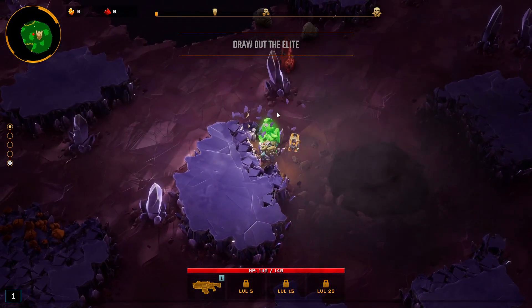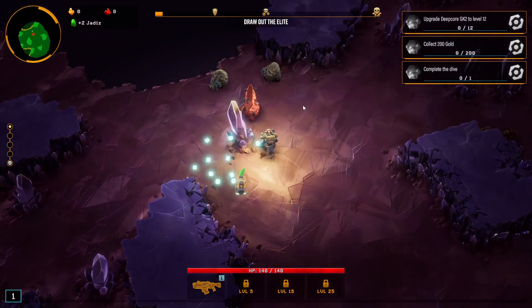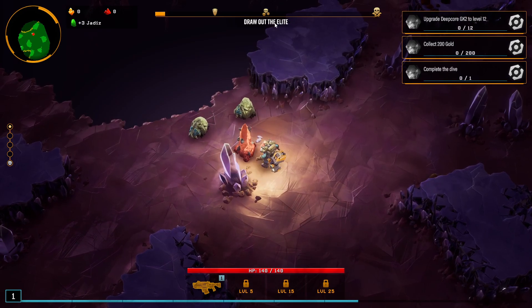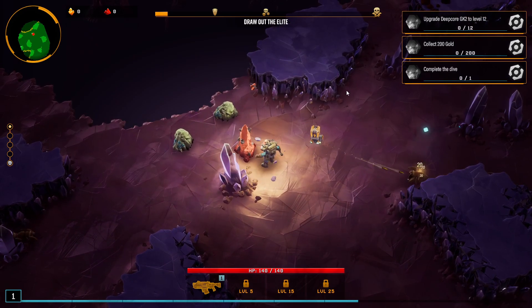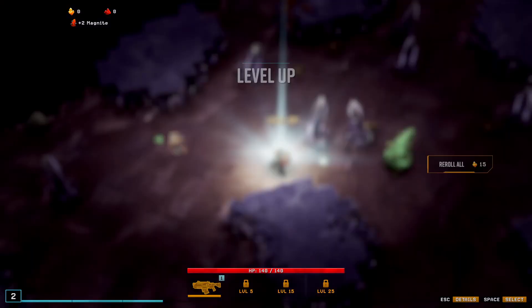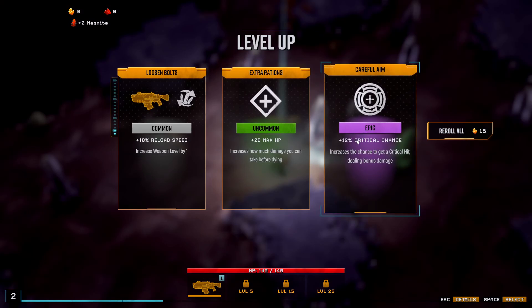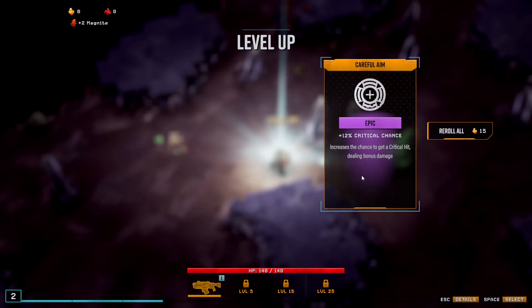Our job here is to mine as much stuff as possible — no, just joking. My job is to draw out the Elite and kill it, then go to the next floor. However, while doing that, I would like to mine as much as I can. On level up, you get choices. Oh, look at that — it's epic: plus 12% critical chance. I'll take it. Not a huge fan of critical chance, but you can't pass a purple, right?